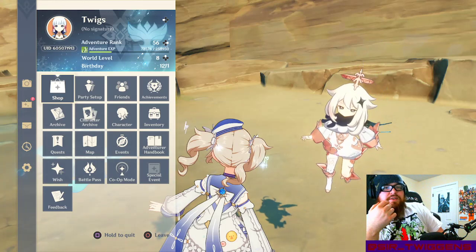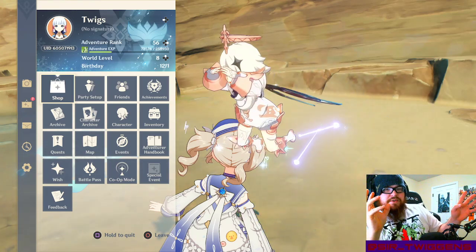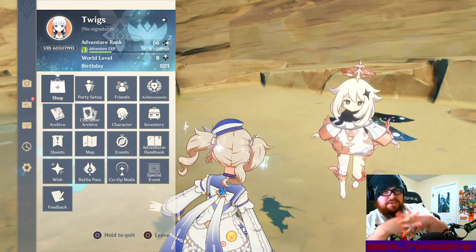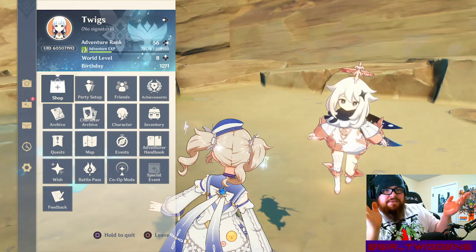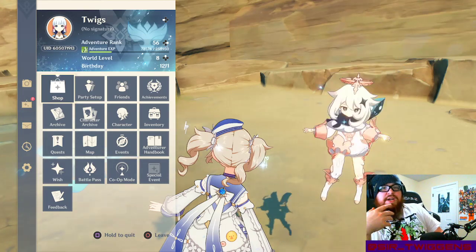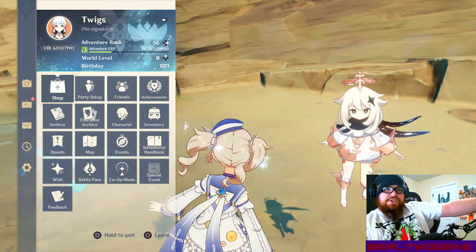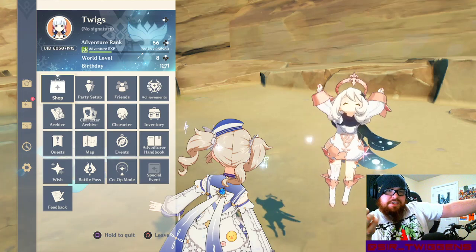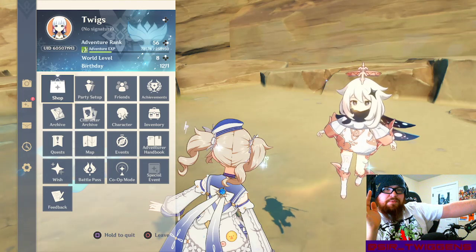Gorou scales off defense as well, and his ult does cataclysm geo damage, so it's going to be buffing his defense and geo damage there too. And the new character Yun Jin — she's geo — this set might work fine on her too. I'm speculating since we don't know too much about her yet, but I'm assuming it'll work well for her since she's geo.